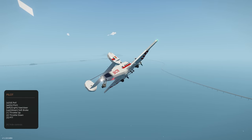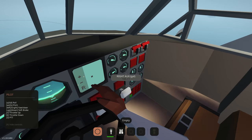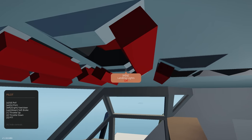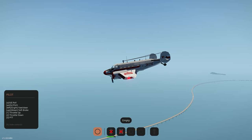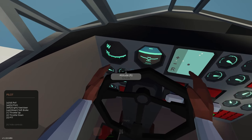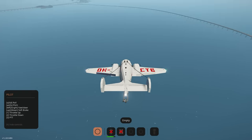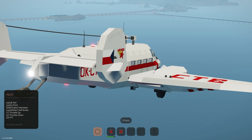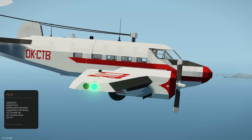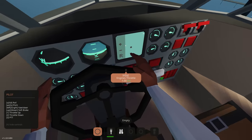Look at that nose design — it looks so beautiful. What a beautiful plane! Setting altitude hold — that's in feet, so 400 feet. There's the altimeter. We're leveling out at 400 feet. Very nice, slow, and steady. The creator has done a fantastic job with this.